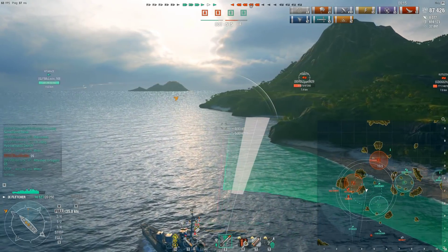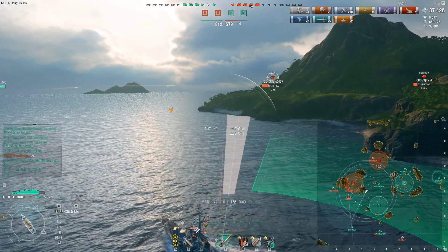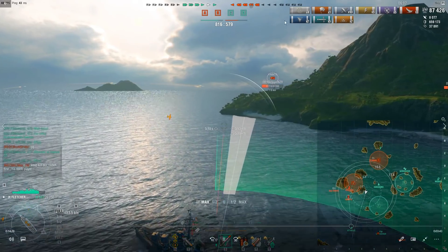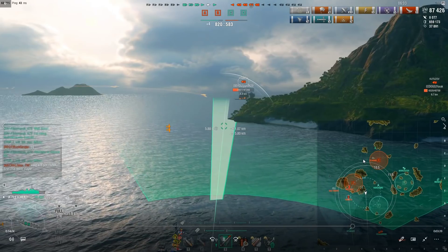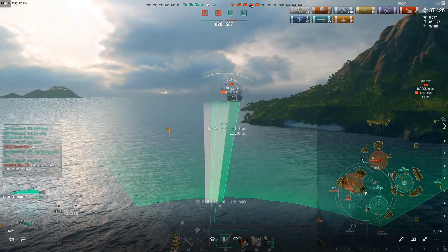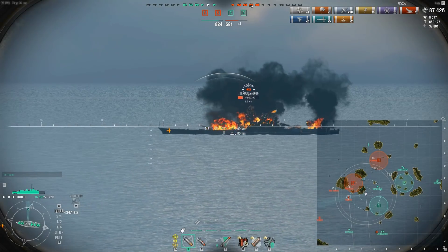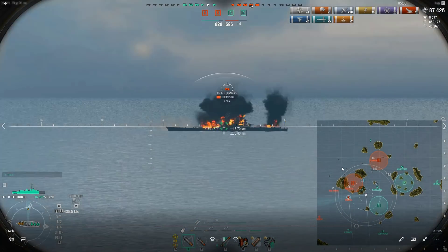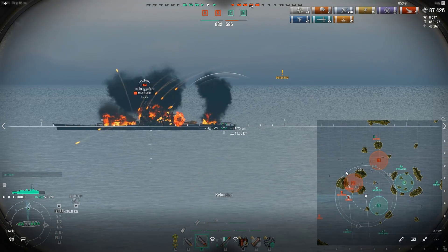In these close games it's really important for you to prioritize low health targets. That one Kitakaze sailing around up here - I really should have jumped on that guy one or two volleys sooner, just to make sure I get him off the board. If this guy would have been able to disappear behind the island, he'd be that much harder to deal with.